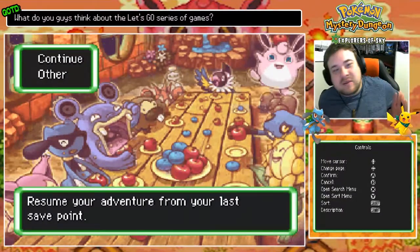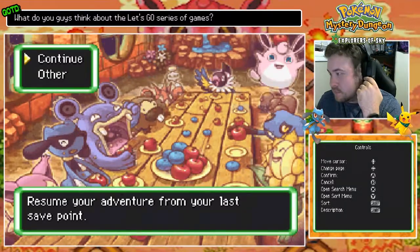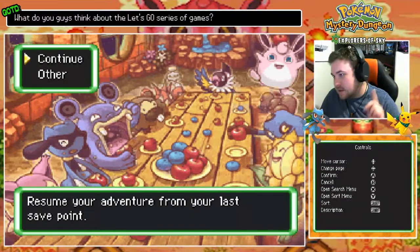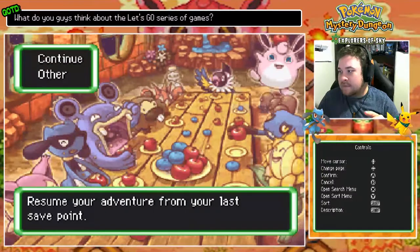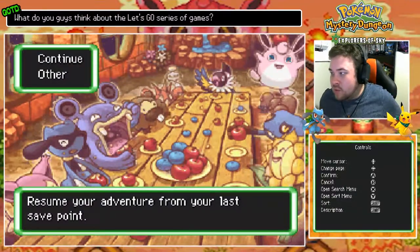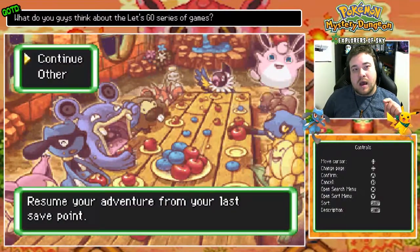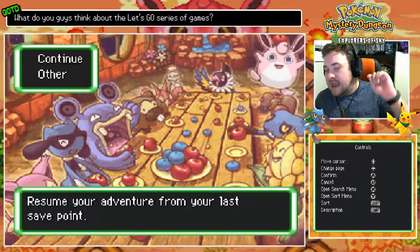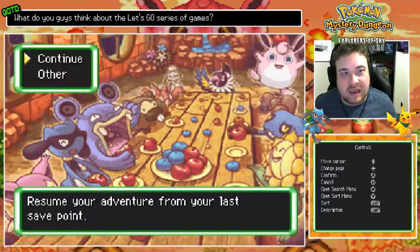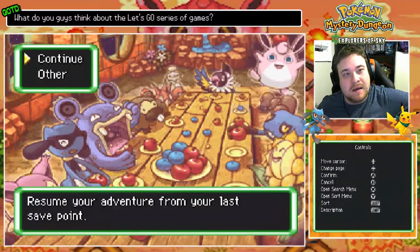In the last episode, we did our first mission as an explorer team where we retrieved Spoink's Pearl. Speaking of Spoink's Pearl, I do have an amendment to make on the question of the day. I said 'do you know what happens when Spoink loses its Pearl?' — I made a mistake. What I meant to say was: do you know what happens when Spoink stops bouncing? Not when it loses its Pearl.